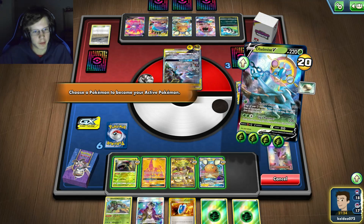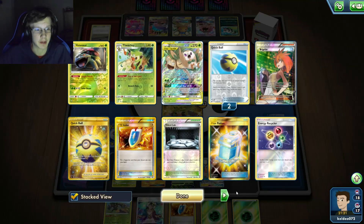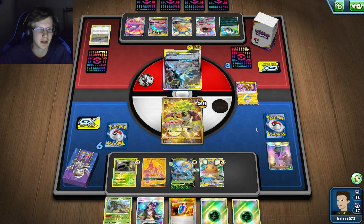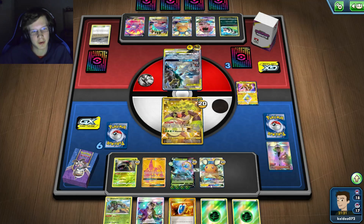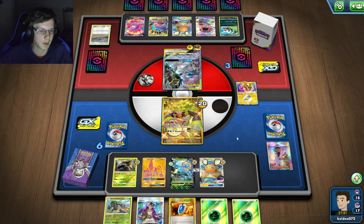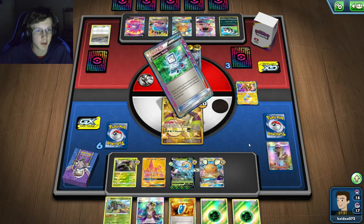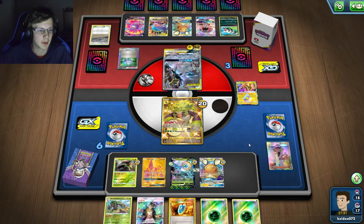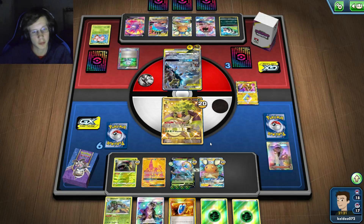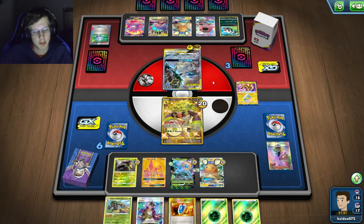Who do I want to sacrifice - probably Rillaboom. He's probably just gonna Guzma now. I really needed my Delmise right there. I had three Ultra Balls and three Delmise VMAXes in my deck - like come on. That probably seals the deal because I could have done 240 damage and killed one of his bench Pokemon. He's gonna Guzma now. It almost worked.